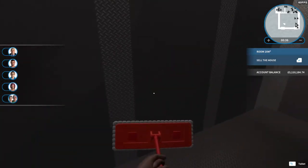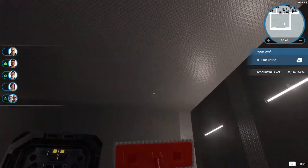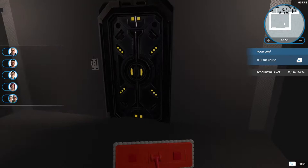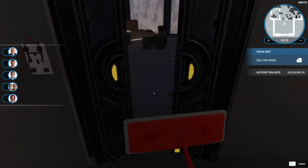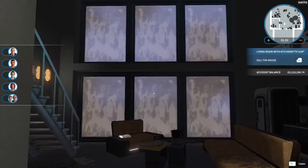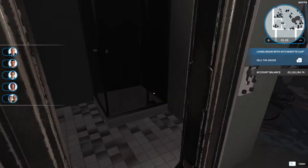I actually can't wait until we have the ability to change the ceilings, which I think I've read is coming with the Pets DLC. I really want to change the ceilings in here because they're a little bit too industrial for my taste — I'd prefer something a little more neutral. Anyway, let's go inside and find the light switch.